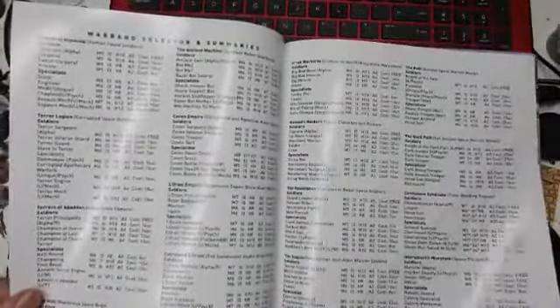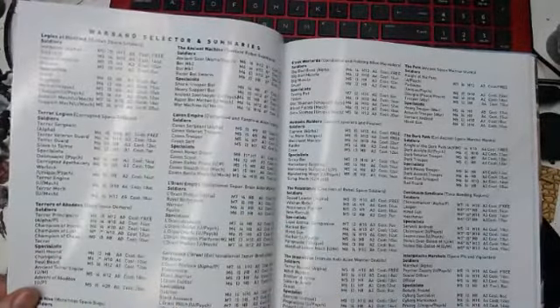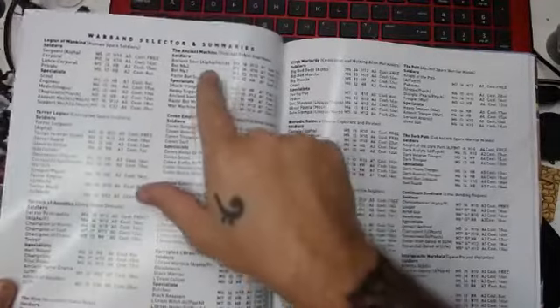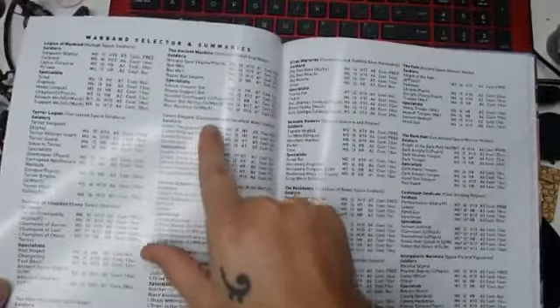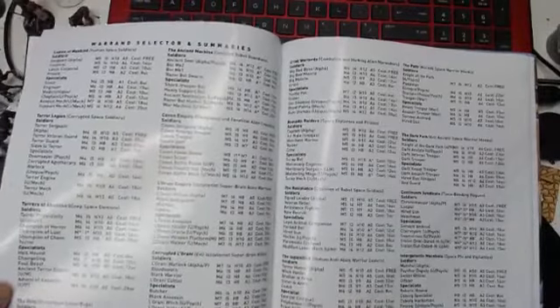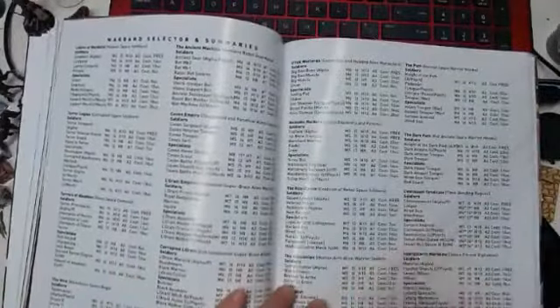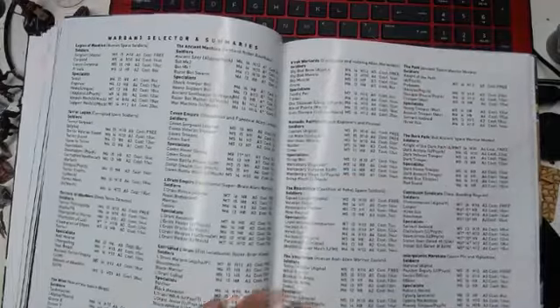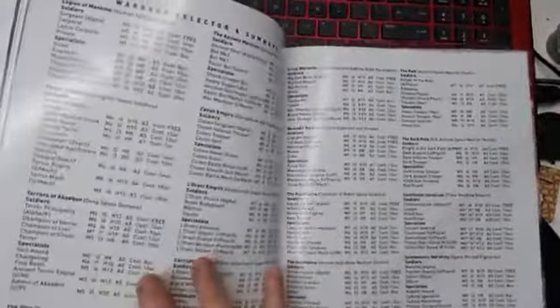Warband selectors — so it's very generic. You've got the Legion of Mankind — your human space soldiers — Terror Legion, corrupted space soldiers. Terrors of Abaddon, deep space demons. The Hive, which is your space bugs. Ancient Machine, sentient robots. The Coven Empire, fanatical alien loyalists. The Lorani Empire, isolationist super-brain alien warriors. And the Ancient Space Warrior Monks — a padawan? Gee, I wonder what those are supposed to be.